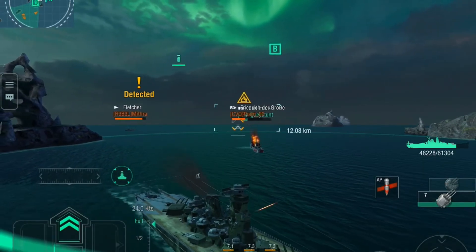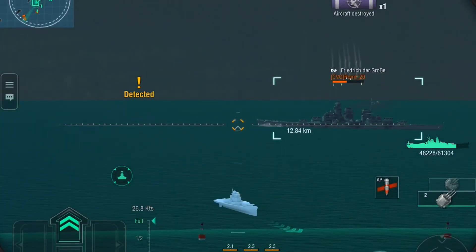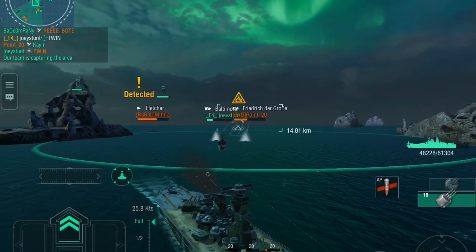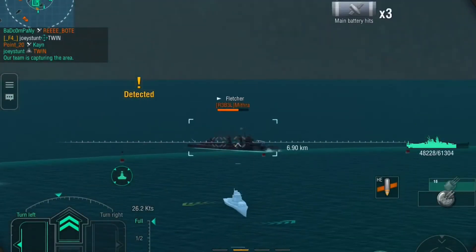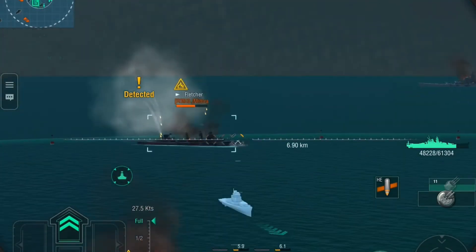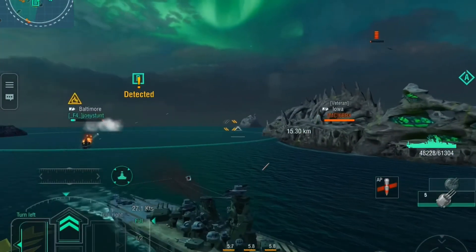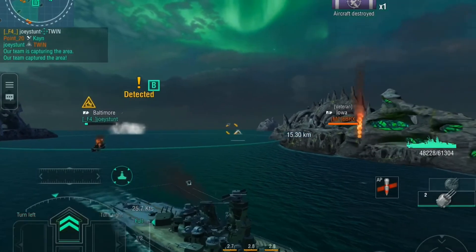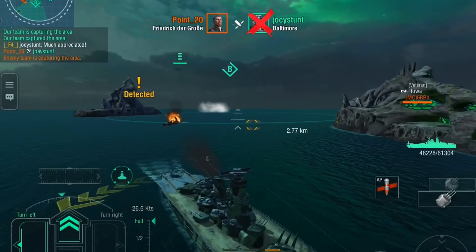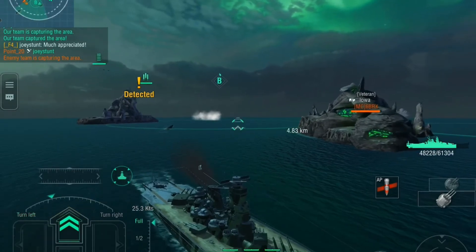I see the writing on the wall — Fletcher is coming in, they're gonna flank us. So I'm gonna abandon this cap and head to A and try to take that one. The dispersion on my secondaries is kind of saddening, hurt the soul a little bit. I thought I was gonna get at least a couple hits, and it also seems like Baltimore is a little annoyed that we decided to leave, but yeah I wasn't gonna stick around for this.